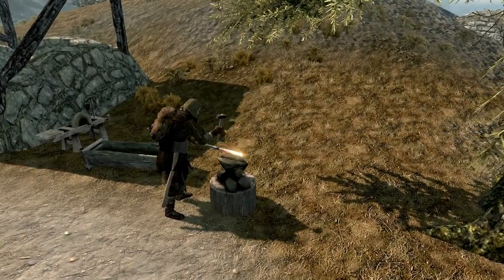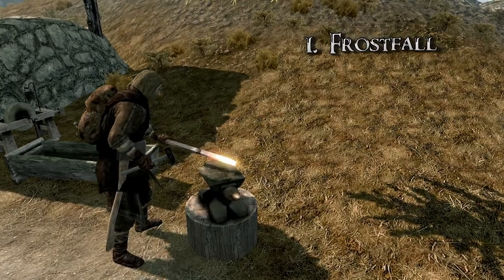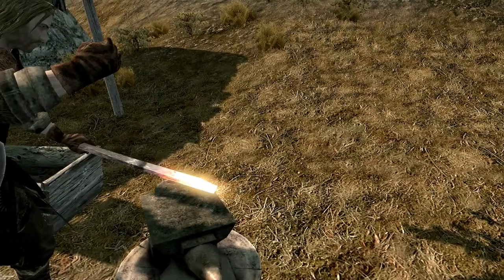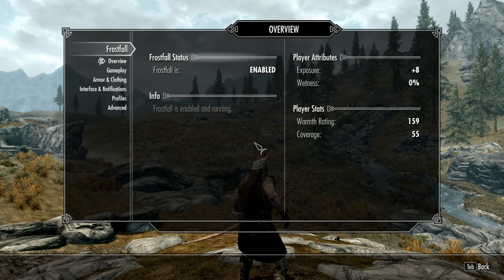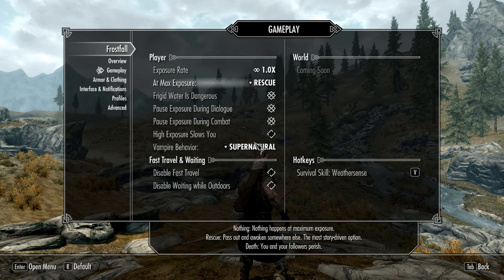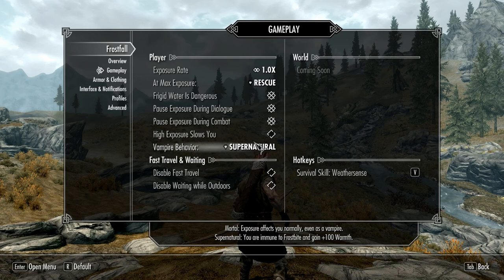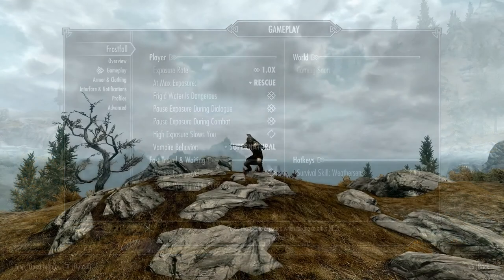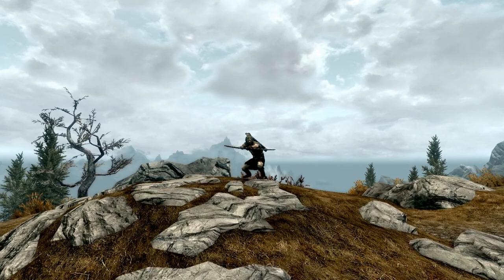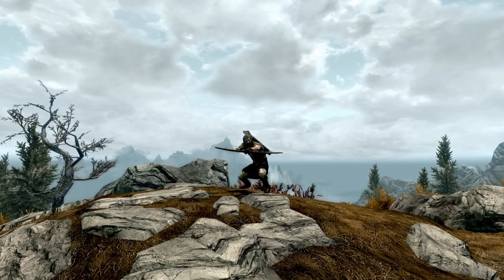First and foremost, one of my favorite mods ever made: Frostfall. It will introduce, as you probably know, a weather system with cold and exposure rates fully customizable through the MCM, where you can set not only how fast you will get colder in harsh weathers, but also what would happen to you upon reaching maximum exposure. This mod alone increases the feel of realism and forces you to think about your character more like an actual person — am I ready for the weather? Do I have enough firewood to survive the cold night? It also adds survival-related skills without changing anything in the vanilla skill trees, which makes the mod feel complete and like it should have been there from day one.